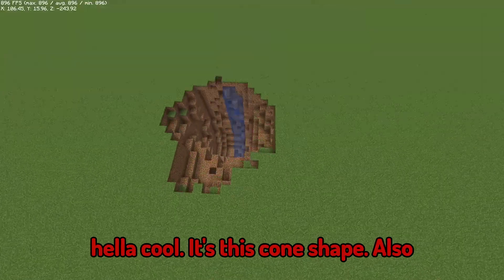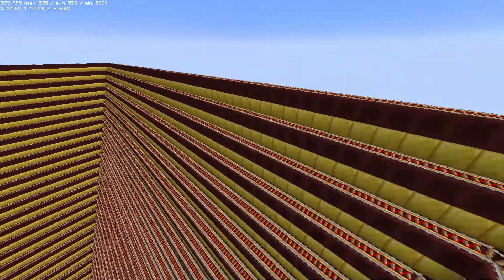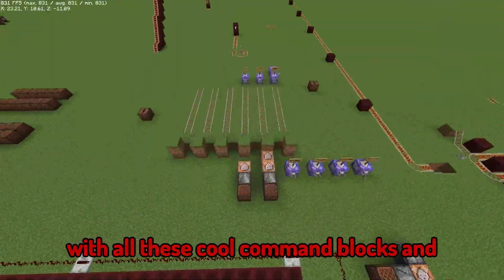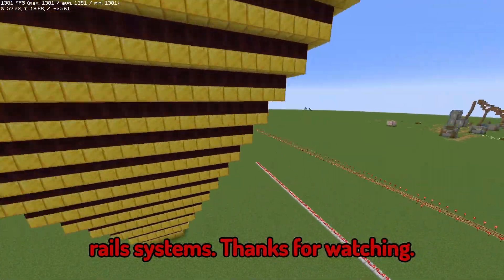Also, don't mind these craters. This is my experiment world, by the way. I think it looks pretty cool with all these command blocks and rail systems. Thanks for watching.